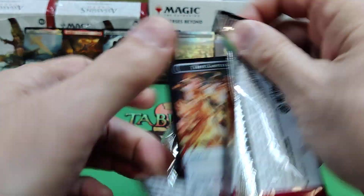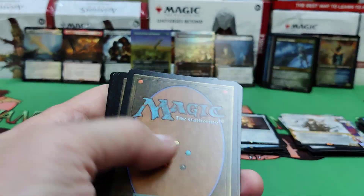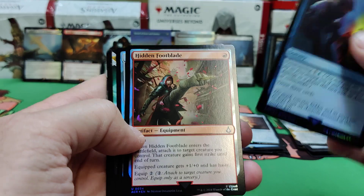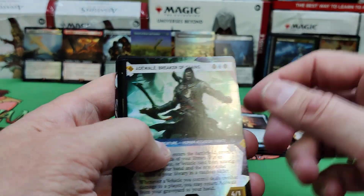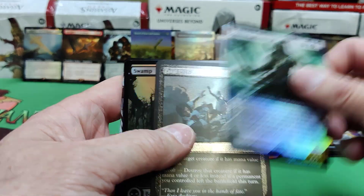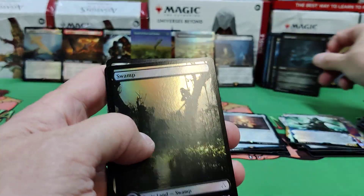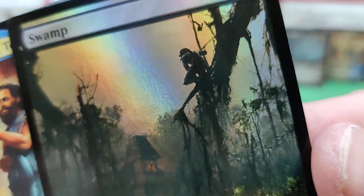Okay, three packs left — thanks for hanging in there, thanks for watching. We'd love to have you like and subscribe — love to have you join the channel. We open all your favorite hobby cards. Smoke Bomb. Adwell Breaker of Chains. Remember to check out our website, TabletopGiant.ca — free shipping on singles over ten dollars.